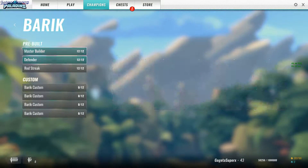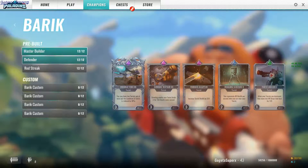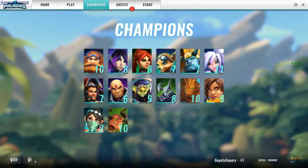For Barik, Master Builder: you spawn two turrets, you heal turrets, turrets heal you when you stand next to them and they have more health.